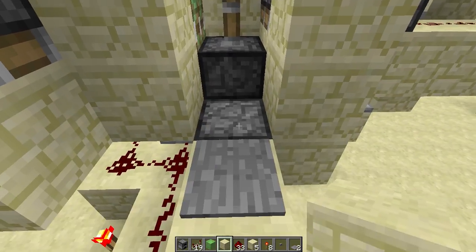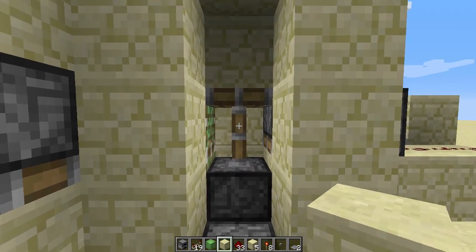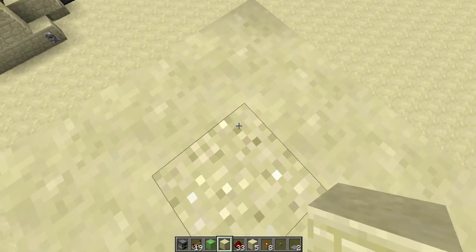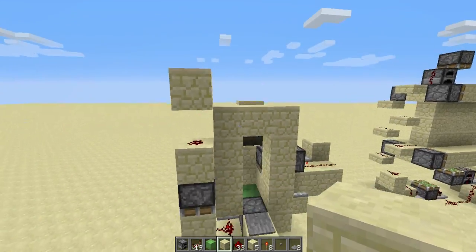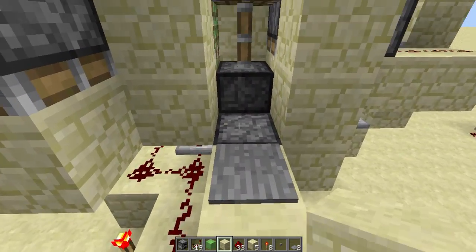If you are going to go up, you walk past this pressure plate and then just press the forward key and you will be at the top. The door resets, and if you are going to go down, you can just press the button and then press the forward key again. As you can see, the mechanism alternates and the door actually sets itself again.